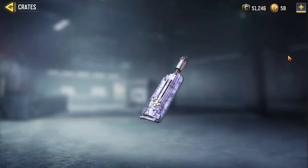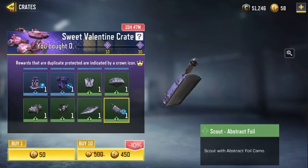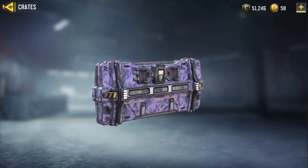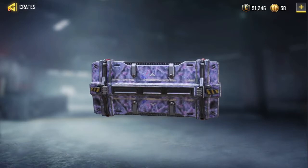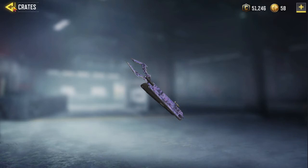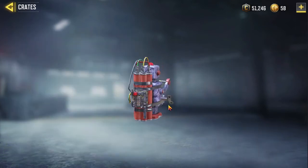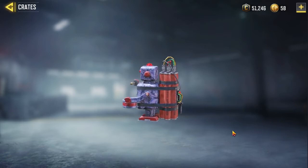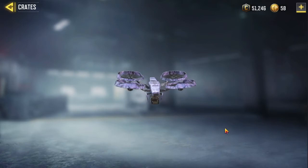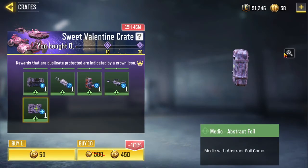The next one is the Scout Abstract Foil. The next one is the Defender Abstract Foil. The next one is the Ninja Abstract Foil. The next one is the Clown Abstract Foil. The next one is the Mechanic Abstract Foil. The next one is the Magic Abstract Foil.